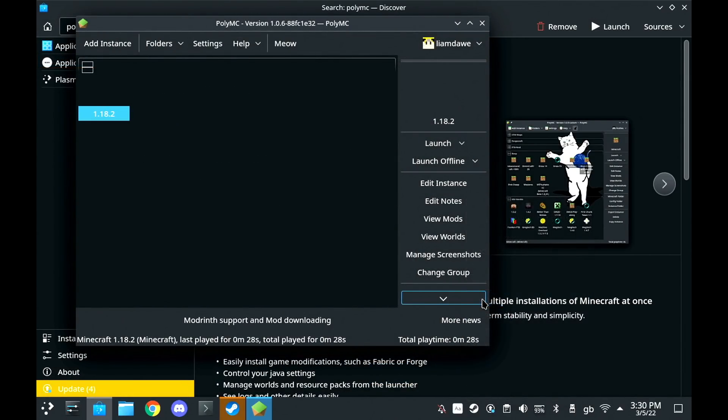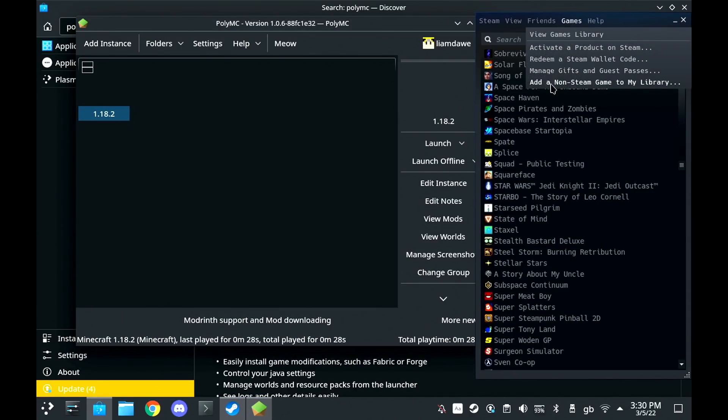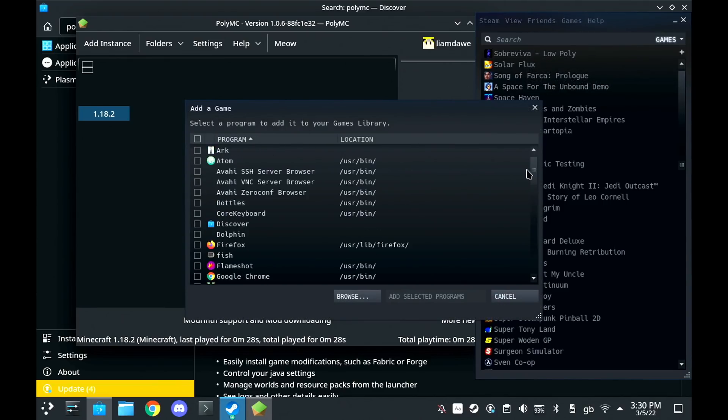Same method as everything else. Bring up your Steam, go to the games menu at the top, then add a non-Steam game, find PolyMC, and add it.